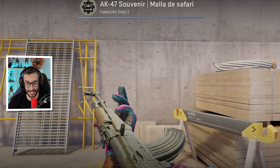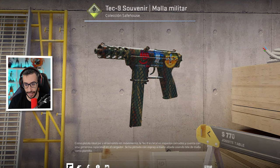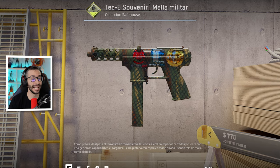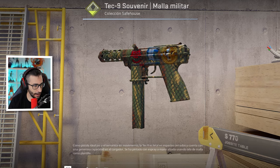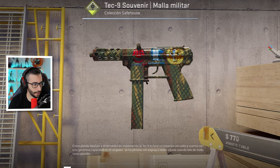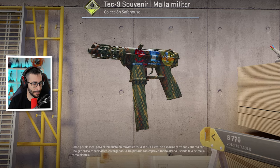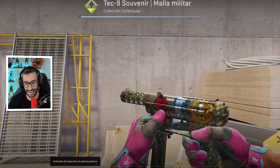Seguramente estéis descubriendo hoy skins nuevas; yo llevo un montón de años en esto y es la primera vez que veo estas skins, me parece súper interesante. Ahora vamos con esta Tec-9 Army Mesh con la pegatina de Hellraiser Foil, la pegatina de Titan Foil y la Gold Skull. Es la única skin con float triple cero que contiene la Titan Foil, además con una buena posición. Precio base, 20 pavos; precio real, no se sabe. Te puede tocar en la MS One 2014 Souvenir de 800 pavos cada caja.